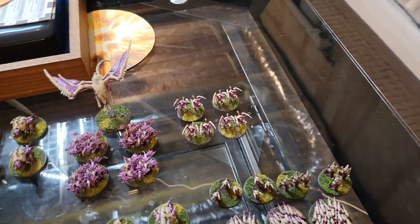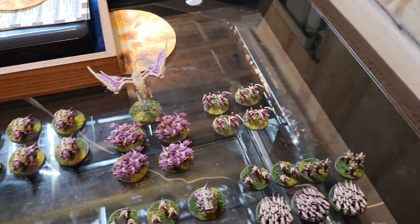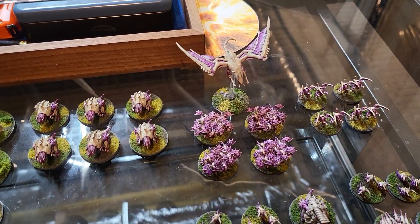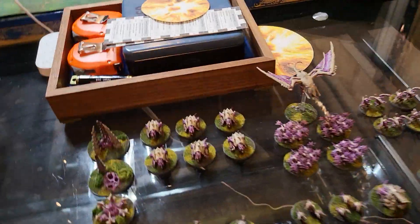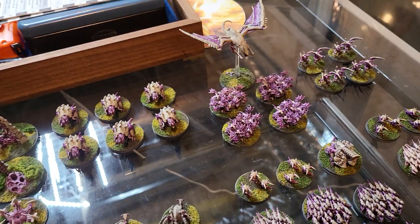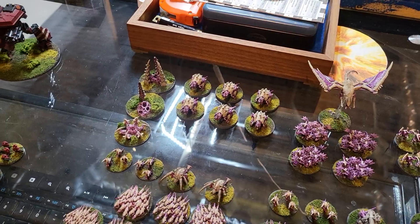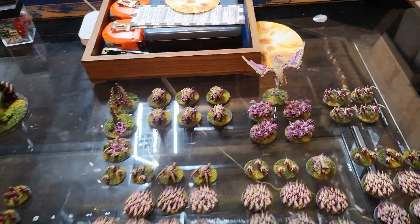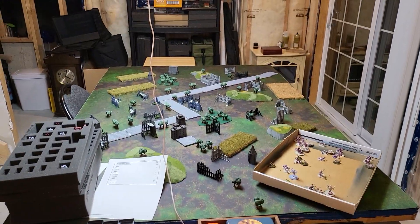They've got Tyranid Warriors, and Hormagants and Termagants. Four Lictors, so we can play around with teleporting and all that stuff. I've got a skimmer — he's like a mini Warhound Titan, basically a really limited version of your Thunderhawk — and he's got four little Gargoyles which can die and come back. Finally, I have some slow-moving tanks that are really good at taking out infantry. It should be fun — I hope you enjoy it, see you tomorrow!